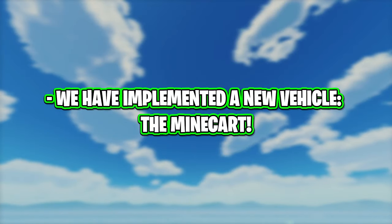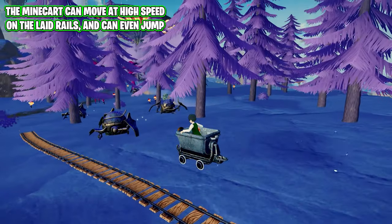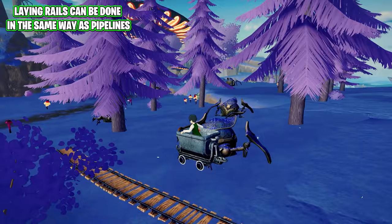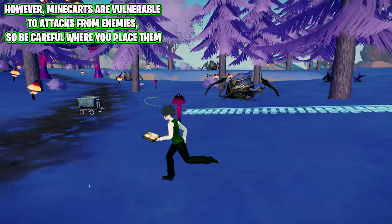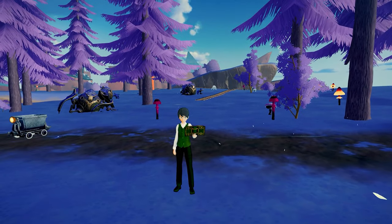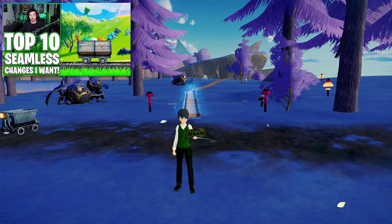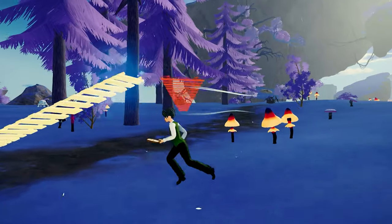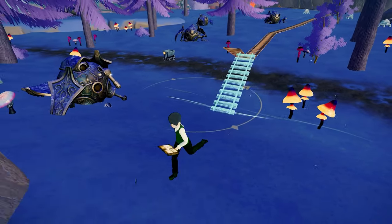A new vehicle, the minecart, has been implemented. The minecart can move at high speed on laid rails and can even jump. Laying rails can be done in the same way as pipelines. However, minecarts are vulnerable to attacks from enemies, so be careful where you place them. This is one of my favourite parts of this update — something I said I'd love in my top 5 things I want in seamless video. It's not only going to make a great mode of transportation but also super fun for events.